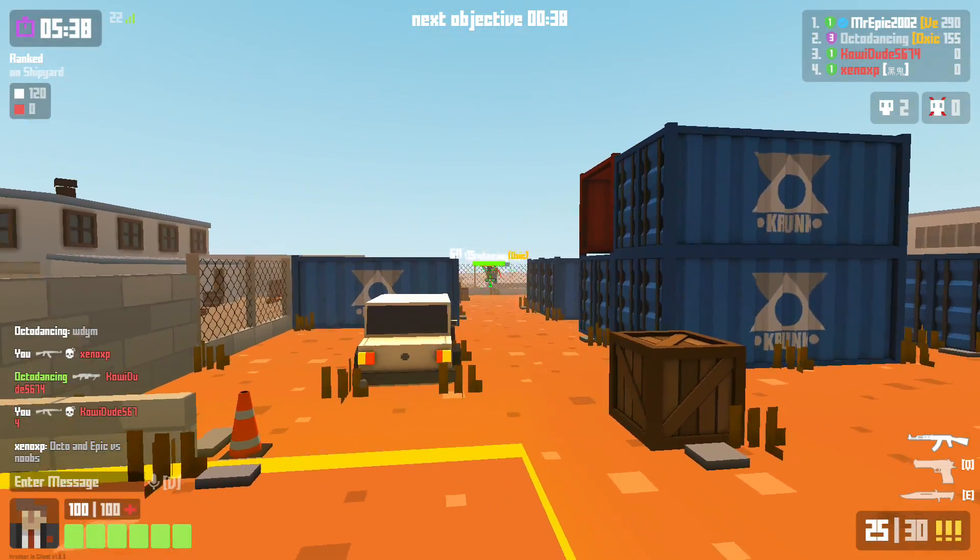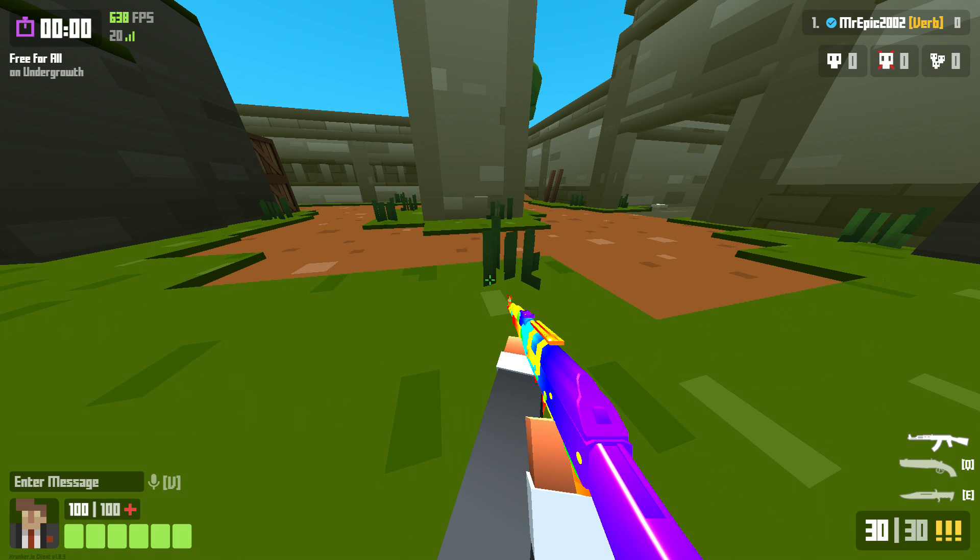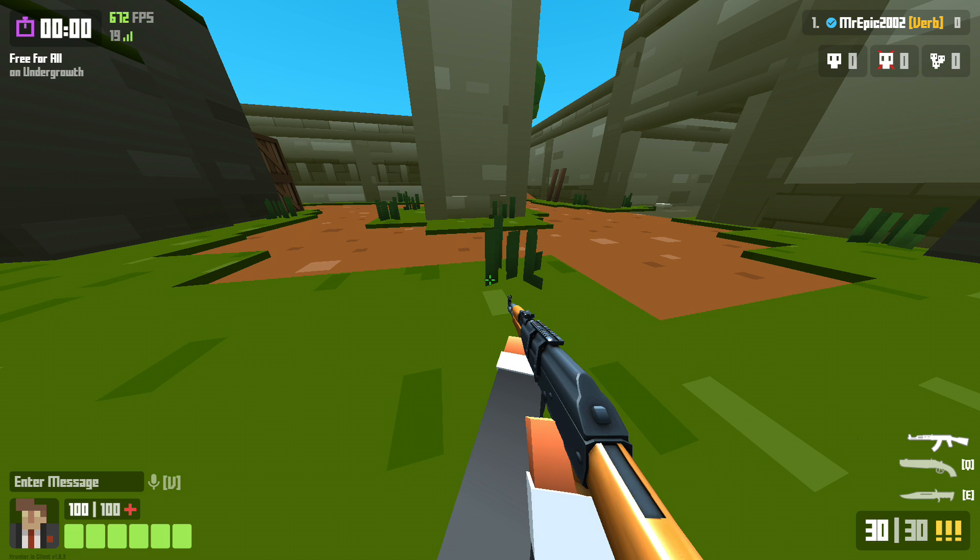The next improvement involves weapon skins. In this example I'm getting about 640 FPS with the rainbow skin, and if I switch to a default skin I'm getting 670 FPS. So that is a big improvement just from changing the skin.